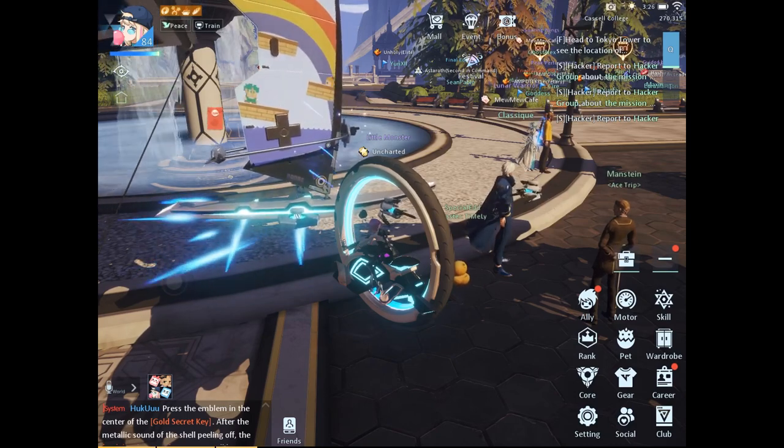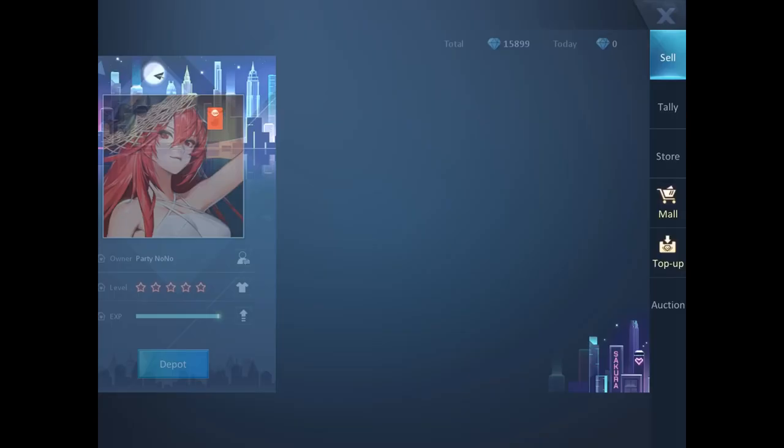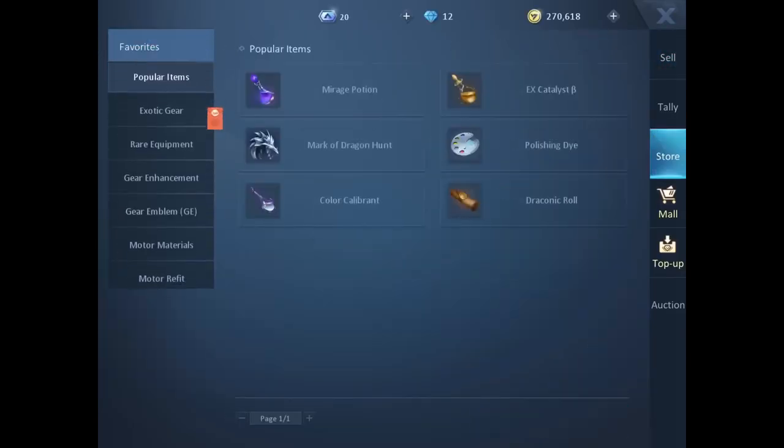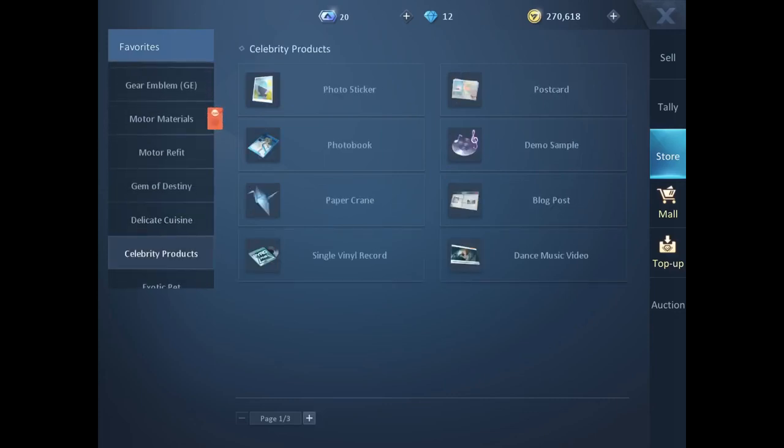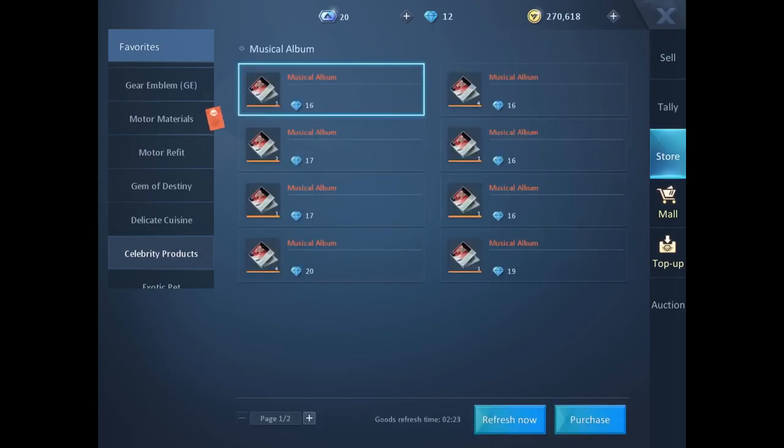You sell all your career stuff on the market — people actually need that stuff. I usually make the honey banana and sell it in the store to Gunslingers and other players, because Gunslinger is a pretty popular class. Even for me doing cuisines and open shop, I actually need things from Superstar — like the celebrity products. There's a musical album here for 16 gems that increases my damage dealt by 1.6, which I buy pretty frequently. So there's real demand for these things.